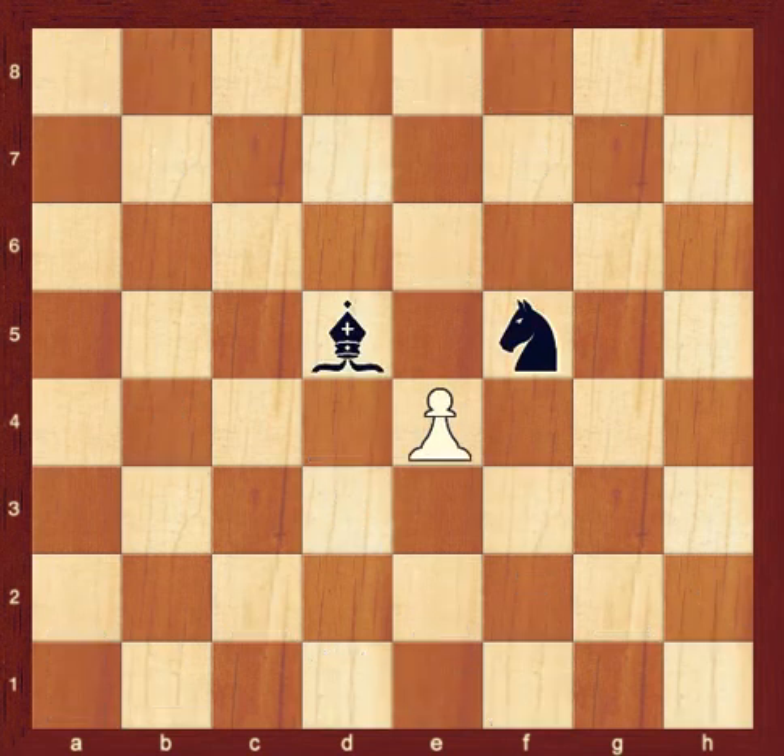Only pawns have a different way of capturing than moving. To capture, pawns always move one square diagonally. Note the pawn on E4: it can move forward to E5, but it can also capture the black bishop on D5 or the black knight on F5.